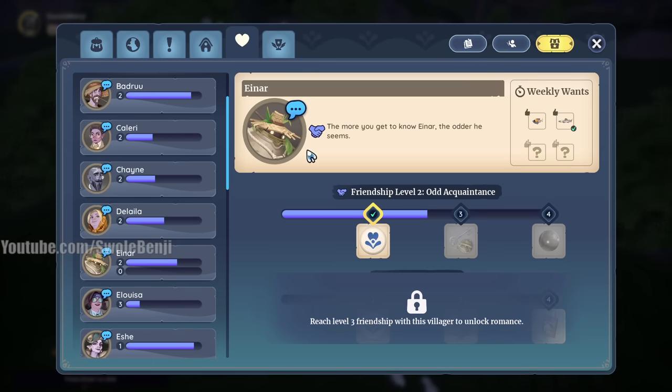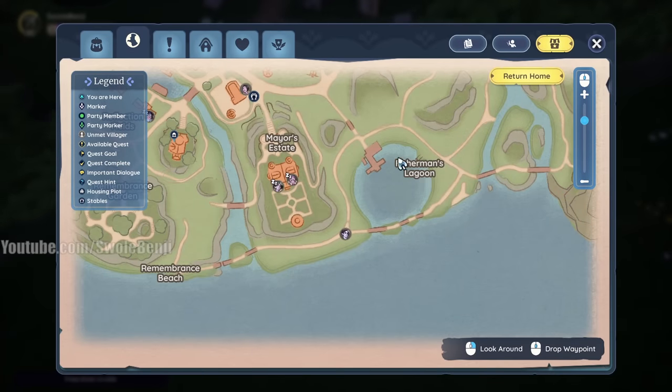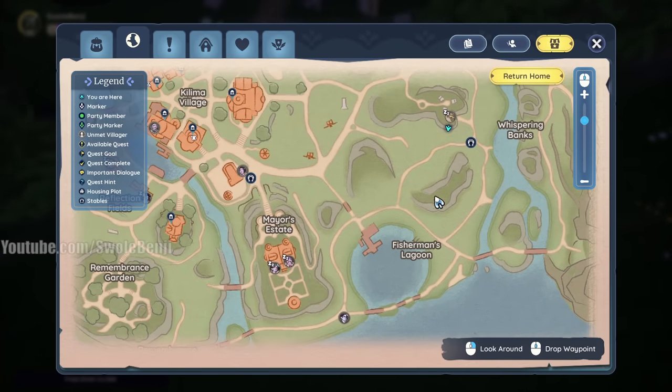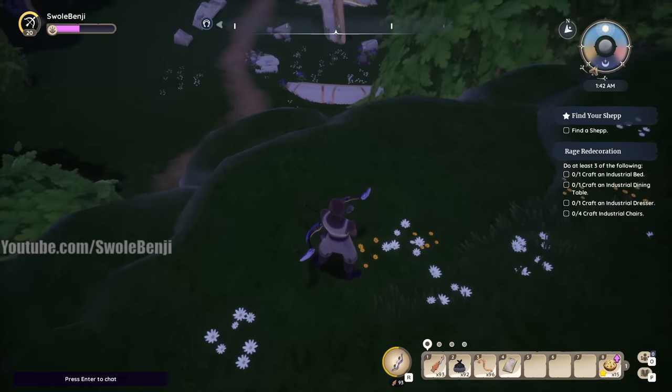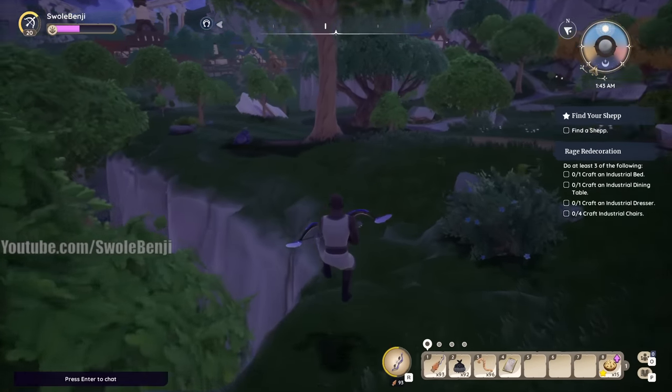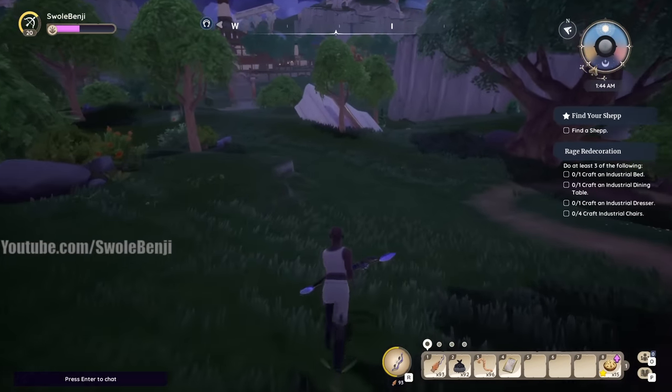To get the recipe, you'll need Einhar, which is the fishing robot of the game. He's almost always at Fisherman's Lagoon — right now he happens to be sleeping, which I didn't know he actually did. You only need around level three or four fishing to learn the recipe, maybe level five. You can get that really early on. Let me show you what we're going to craft.